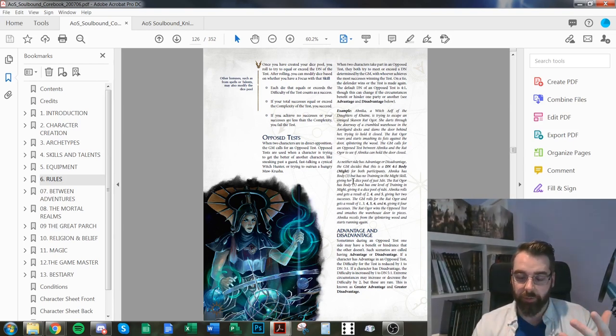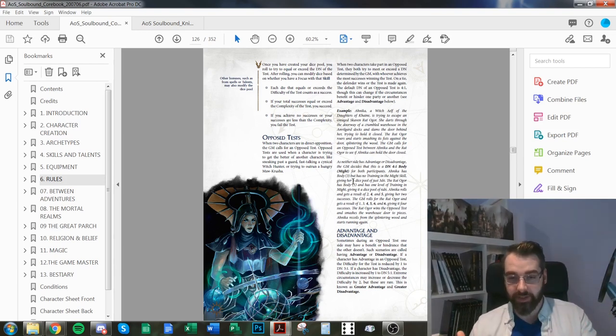In an opposed test, some parties may be in a more advantageous position. Advantage lowers the difficulty for that party — so a witch elf hiding in a shadowy city would have advantage, needing only threes and up (DN 3, 1). If hiding in broad daylight, she'd have disadvantage — DN 5, 1 — making it harder. Often when one side has advantage, the other has disadvantage.